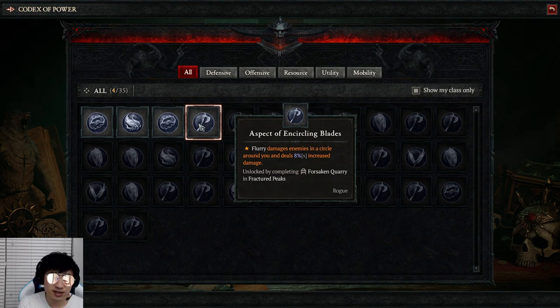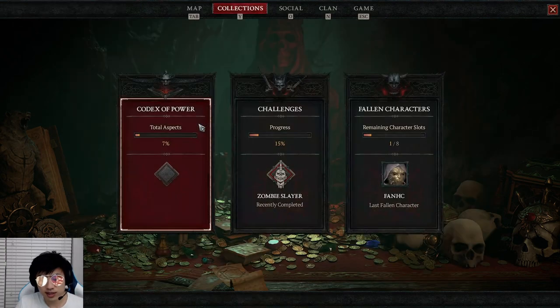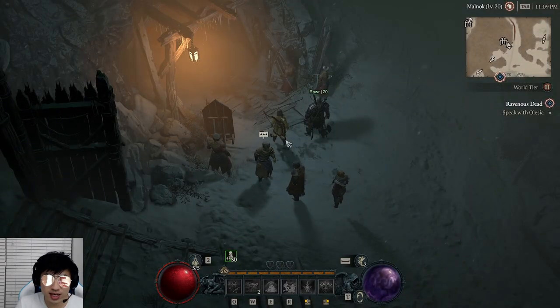You can see it says: once you complete Forsaken Quarry, you get this for free. So essentially, this is going to be a guaranteed legendary power that you get no matter what — you will always have it around level 15 of the campaign. It's the first guaranteed legendary power, and legendary powers make your build so much stronger, which is why this is going to be the best for the early game.